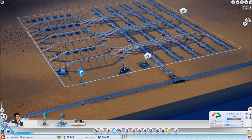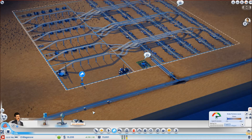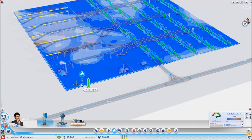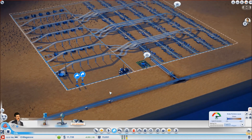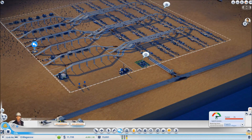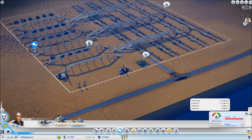Power should be no problem. Water — yeah, we're running right on the edge. I'm going to put one more in for now, and I'll replace that with the utilities in a little while, which probably means that sewage is probably close. Yeah, that's coping at the moment.